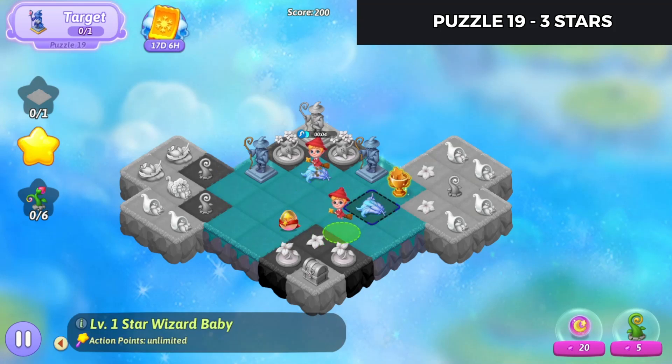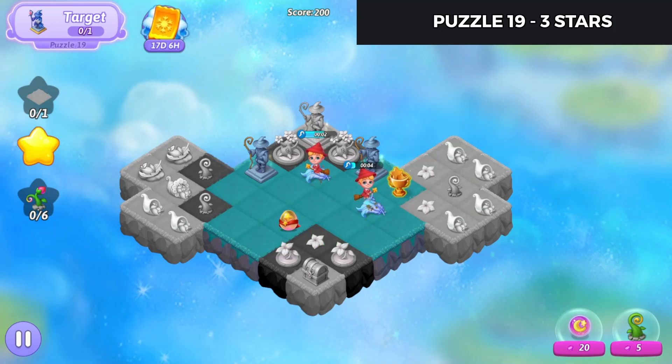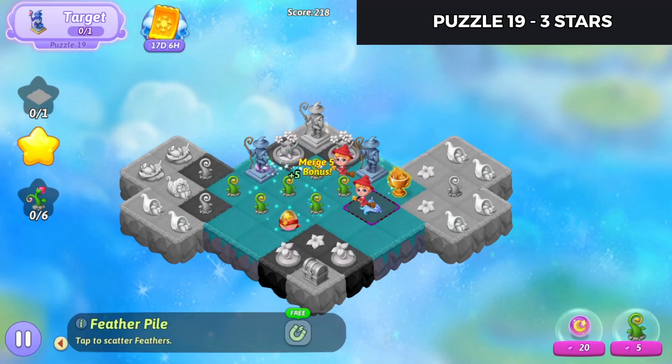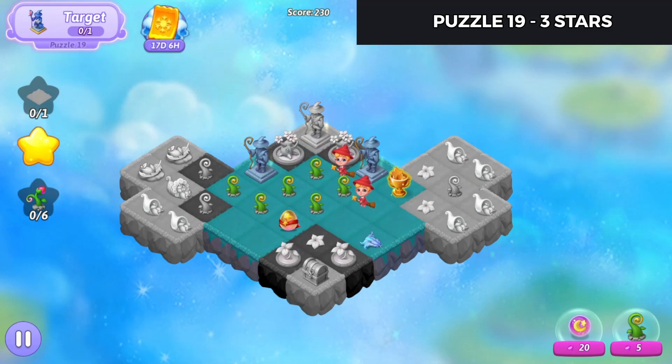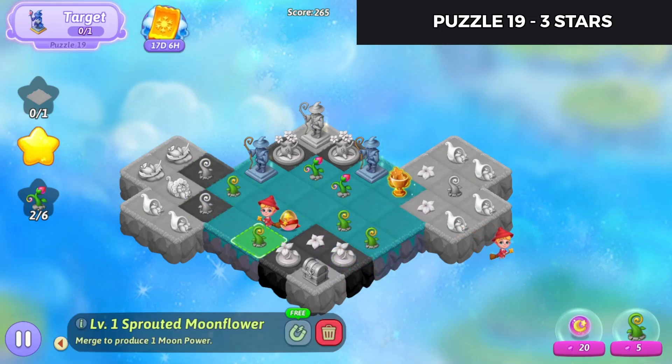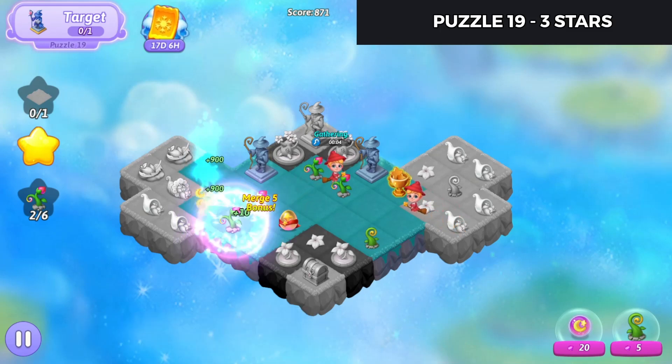We'll harvest once off of each of these, and then spread the feathers, merge those up, merge those. And those — alright, and there's a 5 merge there.